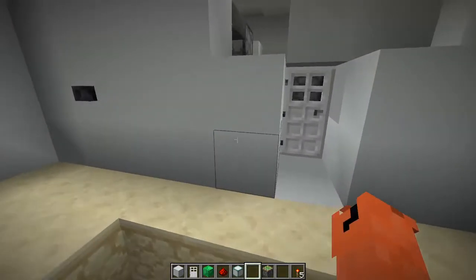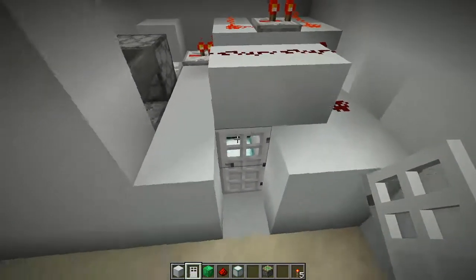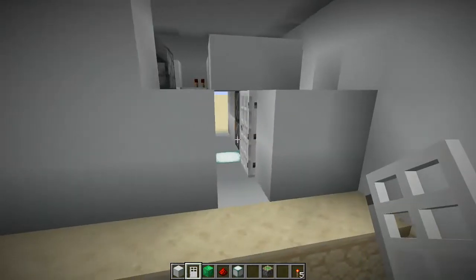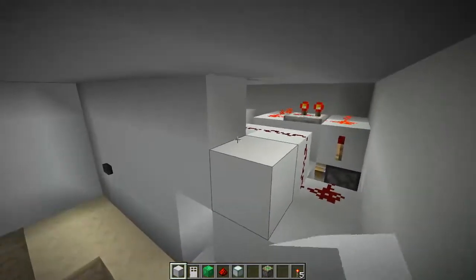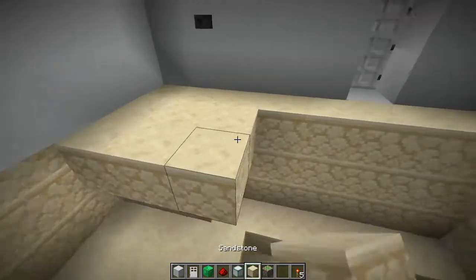This is where I like to get an iron door, turn around and place it right here. It should open them both at once — press that. Lovely! So that right there is the entire mechanism completed. Now that you're in your secret base you can do whatever you want with this place — it's entirely up to you.